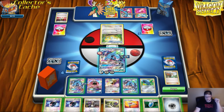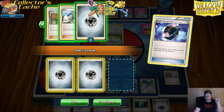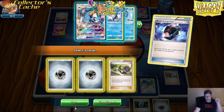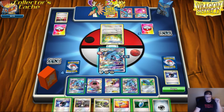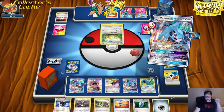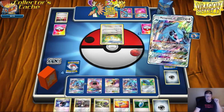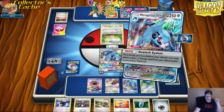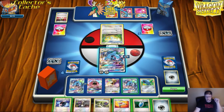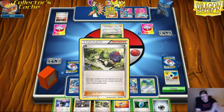Alright, now we have the energy in our discard pile. I'm going to retreat this out. I'm going to start this loop, because now that we have three Metagrosses, it's really hard for them to take a big knockout. They have to hit for 250 HP — you can always retreat, hit the Max Potion, and repeat.